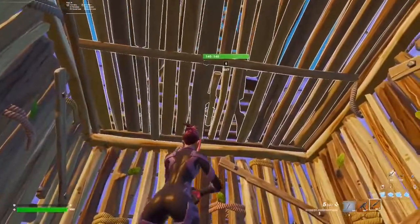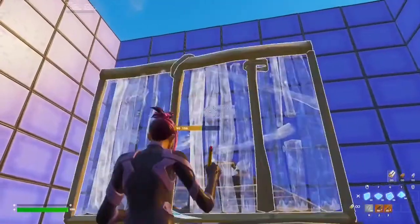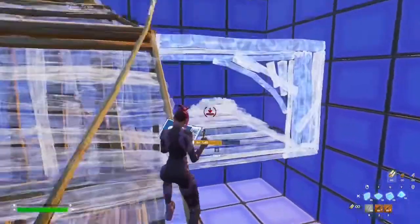If the opponent is on your box, you're gonna quickly edit out of your box and place a high wall. Then what you're gonna be doing, you're gonna go for the piece control, so you can get free damage on him.